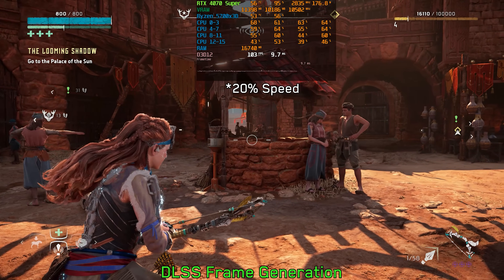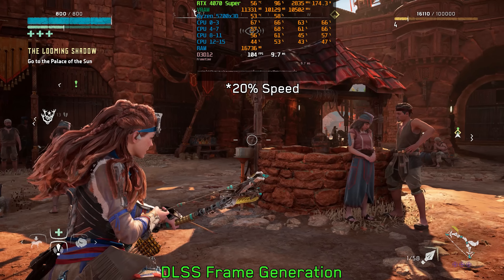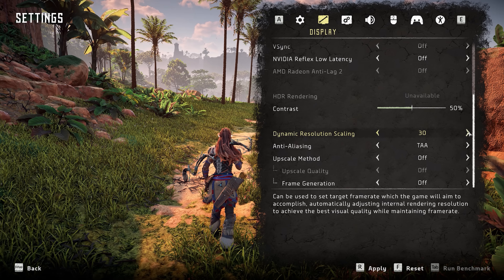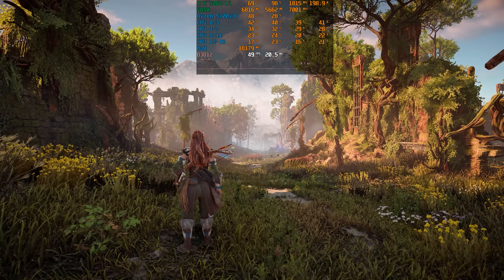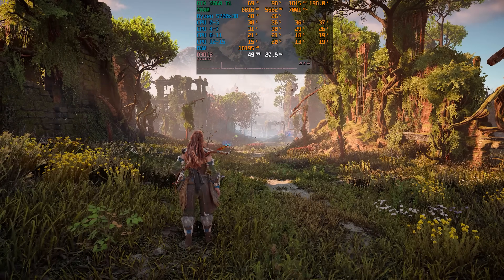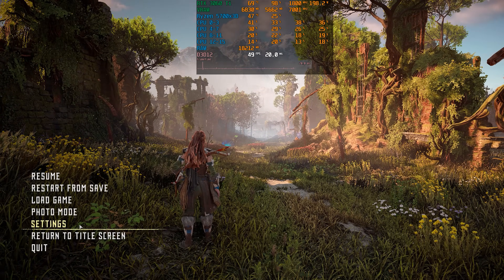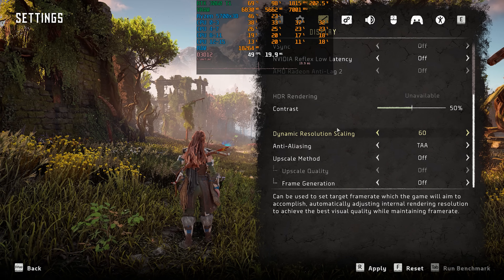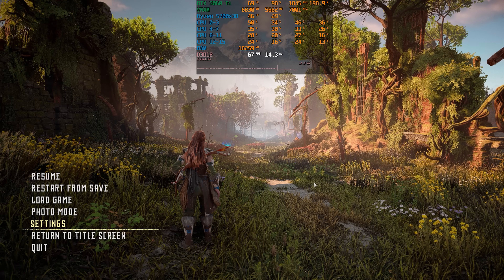Especially if you have an AMD GPU, let me know whether FSR 3 frame generation works on your PC. Before we dive into the settings, let's take a quick look at dynamic resolution scaling. Like Forbidden West, this game only offers a target frame rate option without giving control over resolution. In this area with TAA I'm getting around 49 fps, and when I enable dynamic resolution scaling to target 60 fps we can see it does work fairly well.